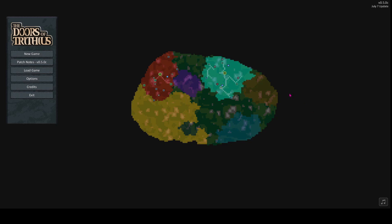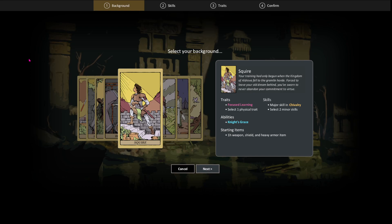So today we are playing the Doors of Trithus — I think that's how you pronounce it, I don't know with my accent. So what is this? This is a roguelike, and it reminds me a lot of Castle of the Winds, which was from around '93 or so — a long time ago. It was one of the first roguelite dungeon crawlers I ever played, and if I could find a working copy I'd probably play that as well.